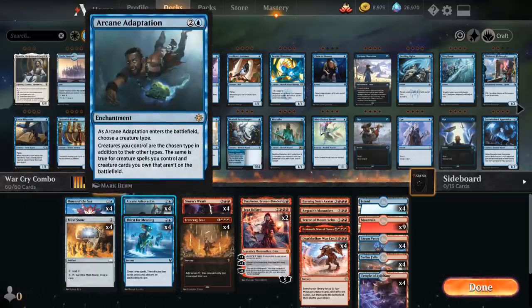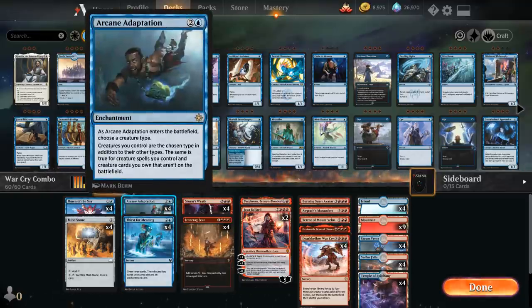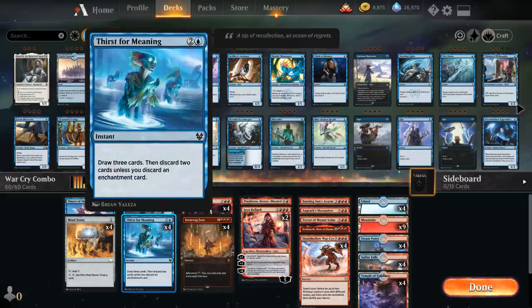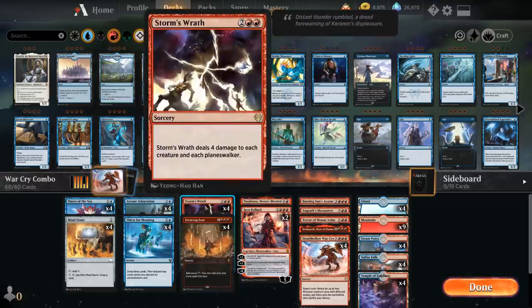We've got of course a full playset of Arcane Adaptation as well as the full playset of Thirst for Meaning, which is a 3 mana instant — draw 3 and then discard two cards, unless we discard an enchantment card. Since we don't need more than one copy of Arcane Adaptation in most games, we can easily discard extra copies to Thirst for Meaning. At 4 mana besides Ironcrag Feat we also have the full playset of Storm's Wrath, since we need a way to stay alive against more aggressive decks — it deals 4 damage to each creature and each Planeswalker, so a very nice sweeper.